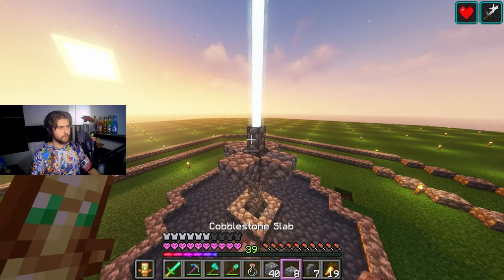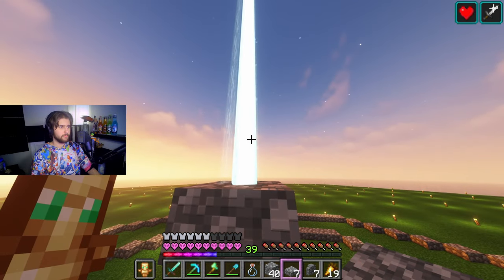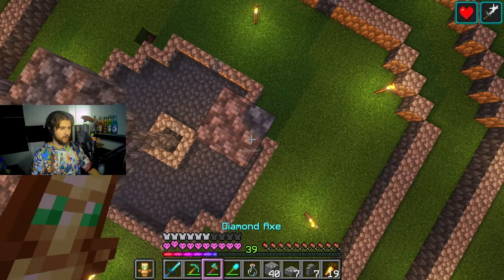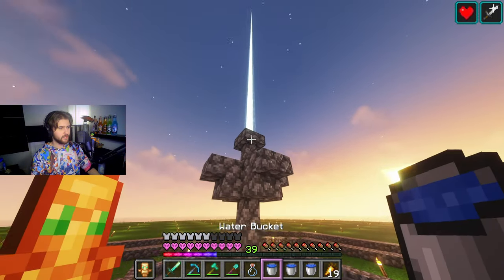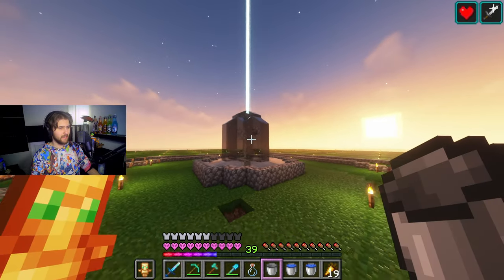I need to see if a slab will prevent this from going through. Does not look like it. I think we're good. Now all we need to do is add some water flowing from it just to get that feel of a fountain. And there we go. Look at that. Beautiful.